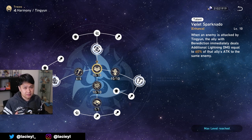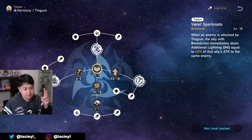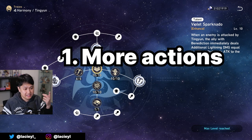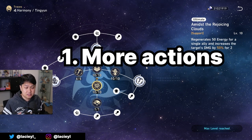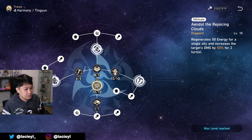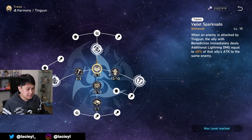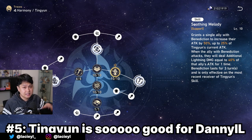There are generally two ways to get faster ultimates. The first is more actions, either via speed or action advance from supports like Bronya. The other option is to use Tingyun, who literally just gives you straight energy. On top of that, Tingyun also gives you plus damage and plus attack — all extremely relevant buffs for our Daniel. That, my guys, is number five.